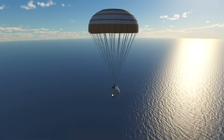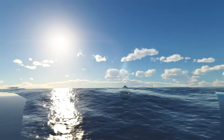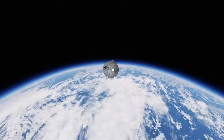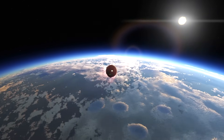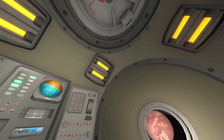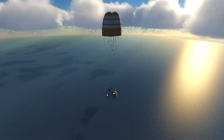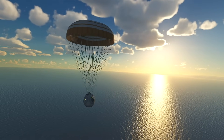Our chutes have opened up and we're floating down to the surface safely for our first splashdown. Switching back to the mothership in orbit, we'll lower our periapsis into the atmosphere and detach the last remaining re-entry module. We've burned off most of our speed, the parachutes have fully caught, and we're floating down for our last splashdown for this mission.